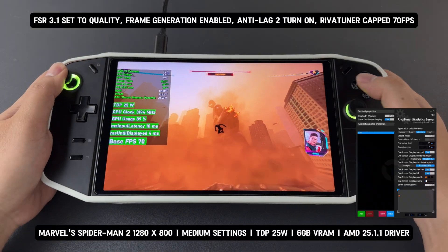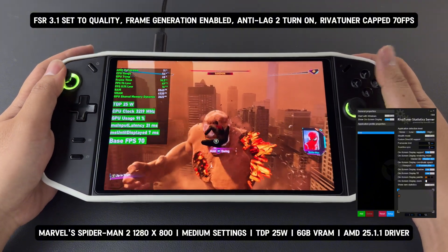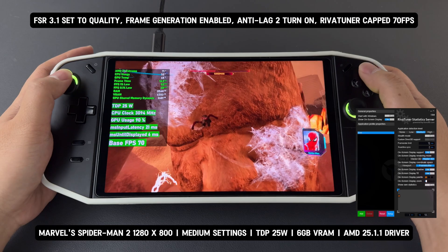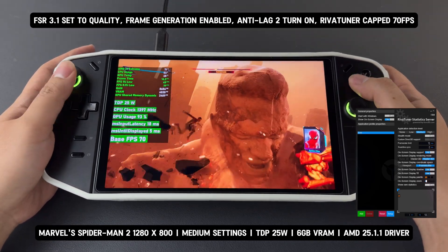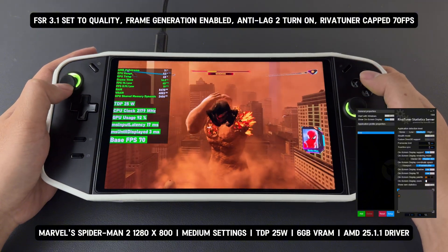In conclusion, if you play Marvel's Spider-Man 2 and experience crash issues, I highly recommend using AMD Driver 25.1.1 and setting VRAM to 6GB. With these settings, I can play the game for hours without a single crash.